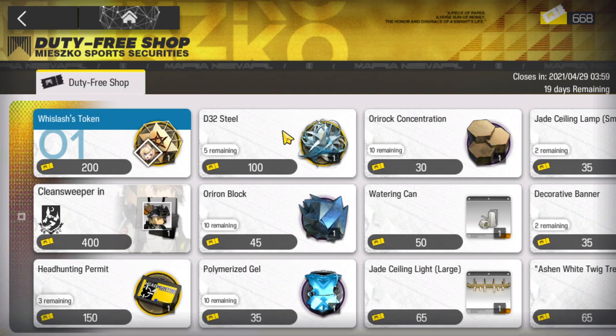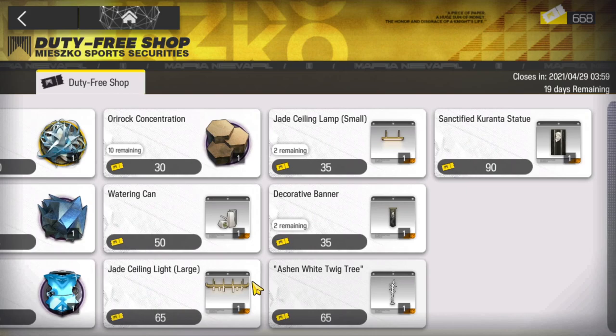Let's see what else we have here. We have some high materials in here — we have D32 steel or rock concentration, always like having those. And we have some iron blocks and some big gels.